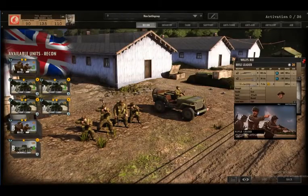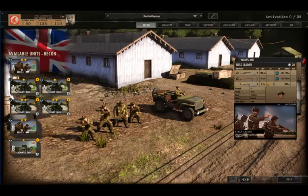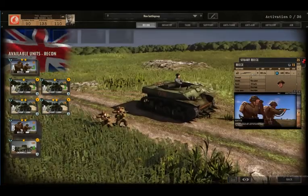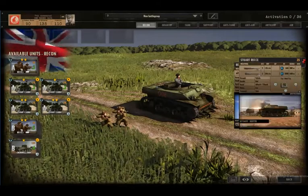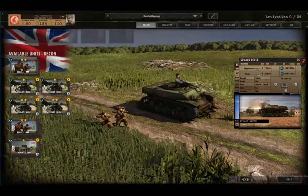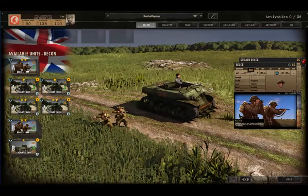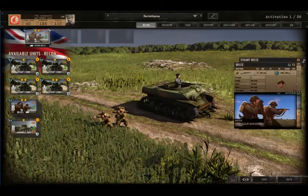Hi everyone, Major here, welcome back to Steel Division: Normandy 44. I'm going through the 7th Armoured Division battle group, the Desert Rats. Starting with reconnaissance - if you go to the Stuart recce, you've only got two guys but you've also got the heavier machine guns associated with the Stuart reconnaissance vehicle, giving you range at 800 and 600 metres with an HE value of six and seven, as against two Sten guns with a range of 100 metres.